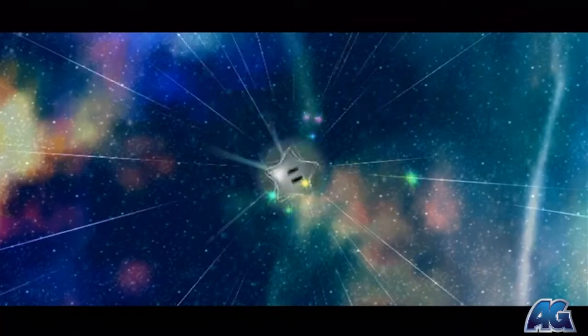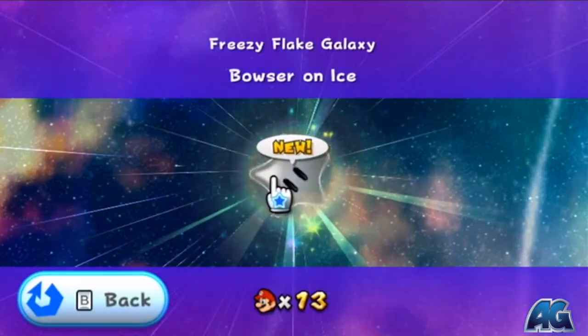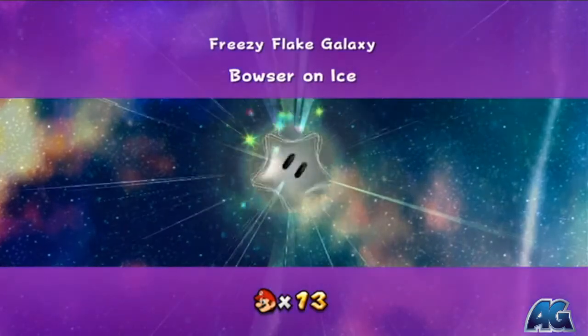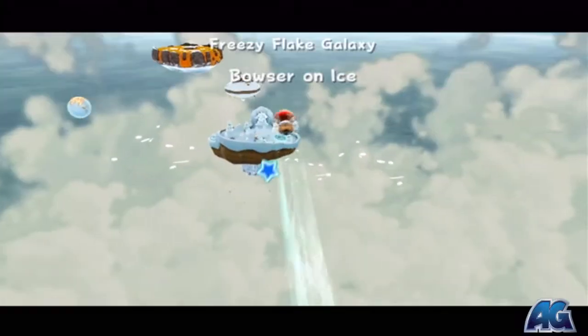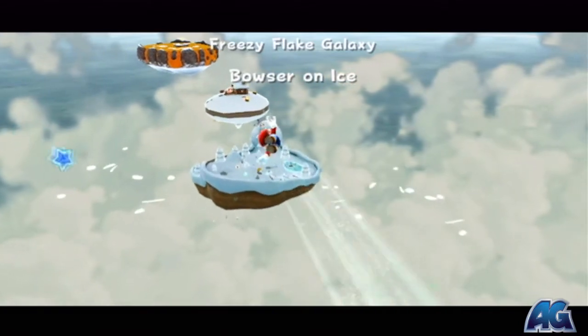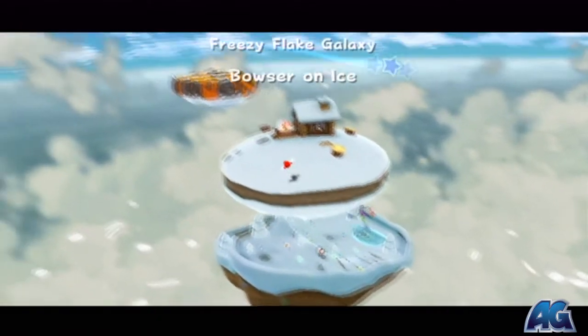What's up everybody, Mr. Frags here from ArmageddonGaming.com and this is the Super Mario Galaxy 2 walkthrough. This is the Freezy Flake Galaxy and this is the Hidden Star — so this is not the Bowser on Ice Star. This is a rather quick and easy star to get.